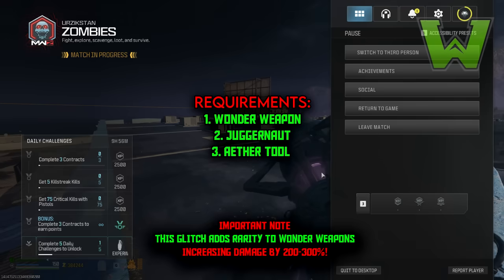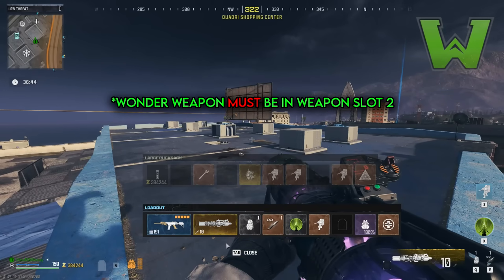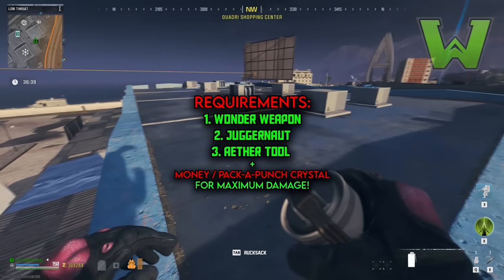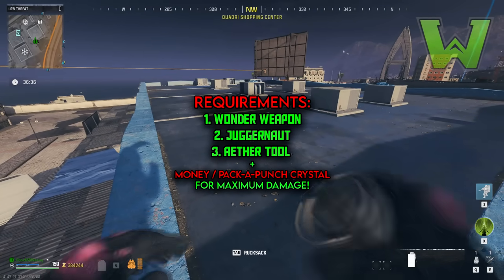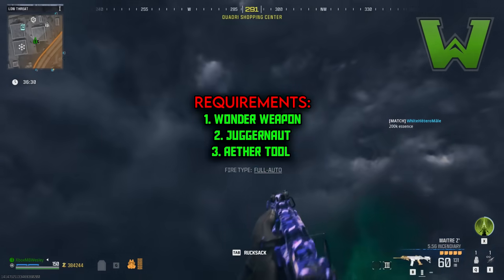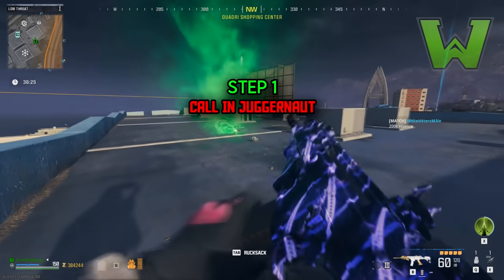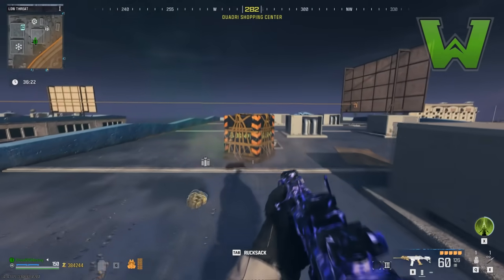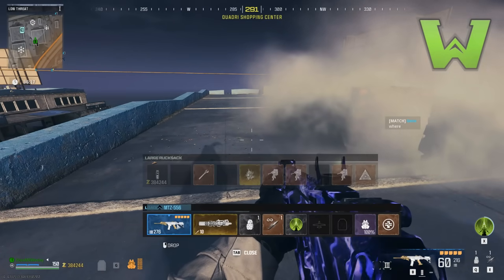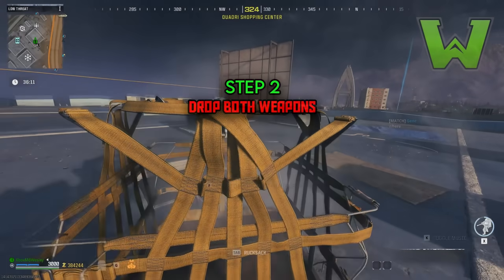The three requirements for this glitch: number one, you have a wonder weapon — in this case I have the Scorcher, so equip that in your second slot. The second requirement is the juggernaut killstreak; go ahead and throw that onto the ground. The third requirement is a legendary ether tool. The first step is to call in the juggernaut killstreak. Make sure your wonder weapon is in your secondary slot, then drop both items and grab your juggernaut killstreak.